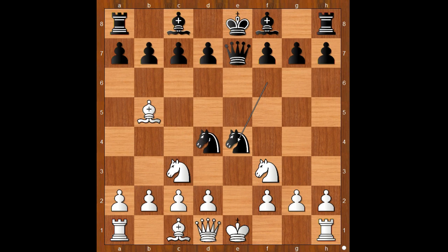Black is threatening knight takes on c3, removing the defender of the bishop, and then knight takes on b5. So what is the best move for white? Edward Lasker castled kingside. This is the best move — the white king is safe, and it makes a big difference between the two sides.